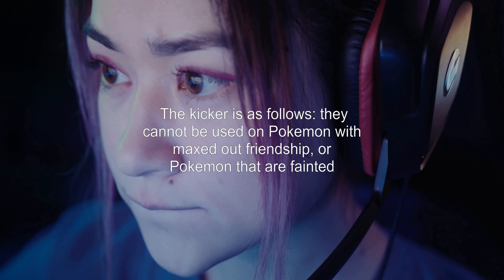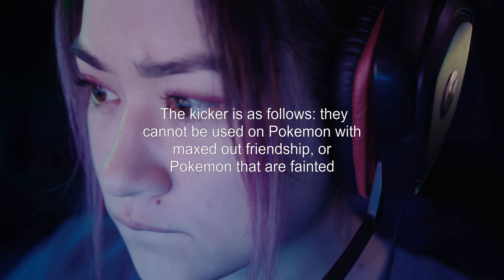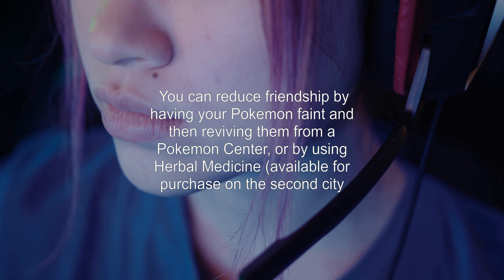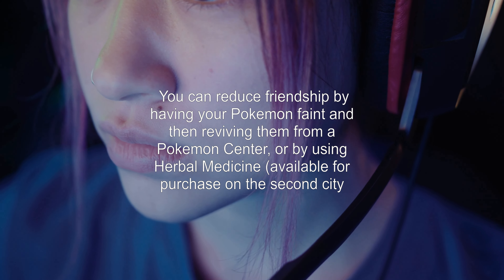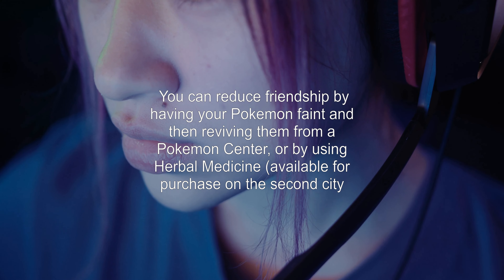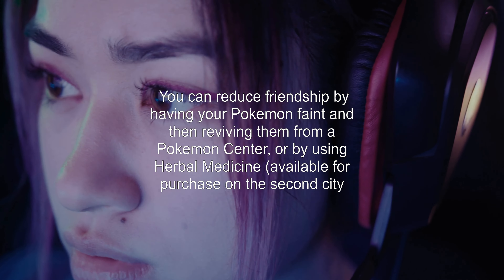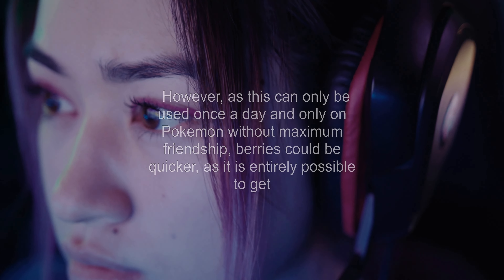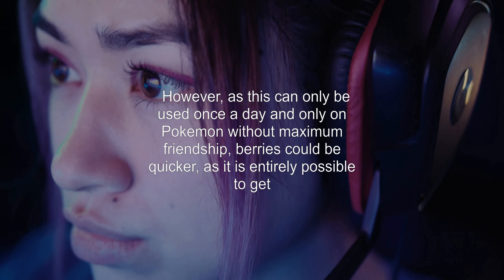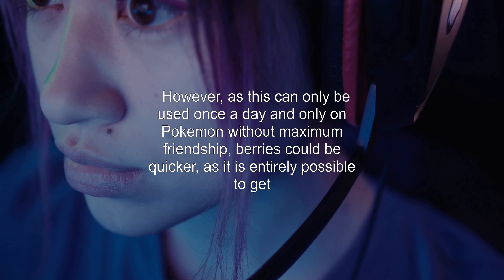The kicker is as follows: they cannot be used on Pokémon with maxed out friendship, or Pokémon that are fainted. You can reduce friendship by having your Pokémon faint and then reviving them from a Pokémon Center, or by using herbal medicine available for purchase in the second city of the second island. However, as this can only be used once a day and only on Pokémon without maximum friendship, berries could be quicker.